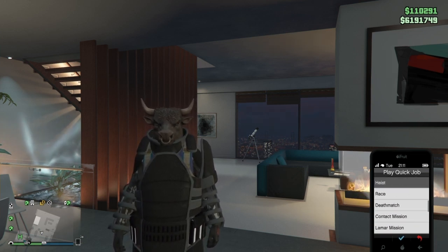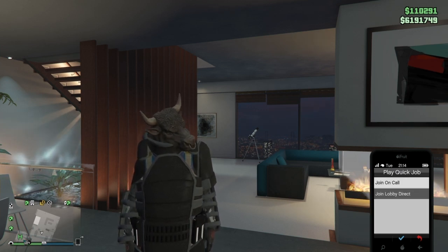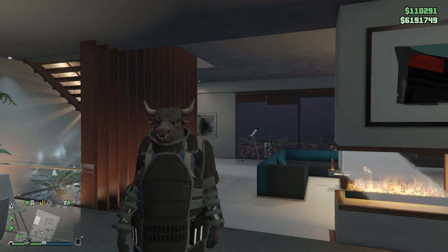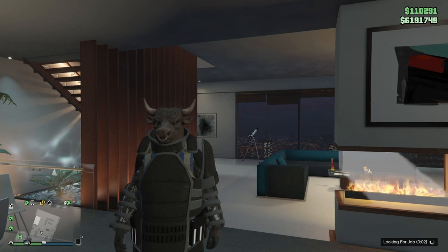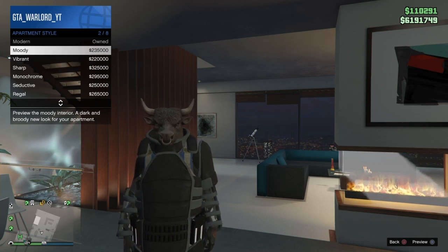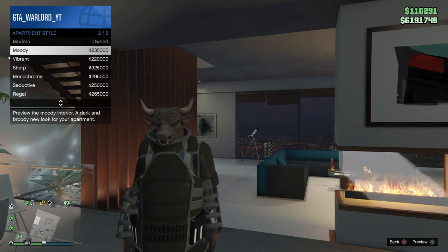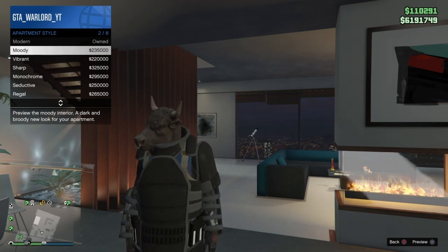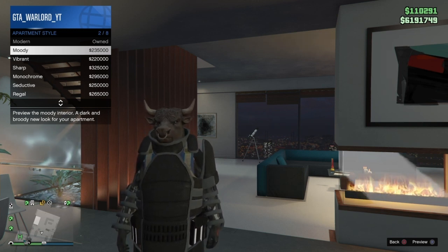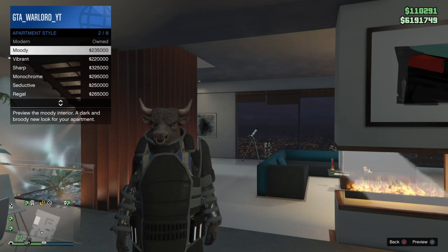Go to play a quick job, then heist. We're going to go to join lobby direct, sit on that, and click on the first option, then the second option — you'll see it looking for the job. Now bring up the apartment style with your interaction menu and just sit on this. Don't jump off the interaction menu because if it loads into the job and you're not on the interaction menu, you probably will not hit this glitch.